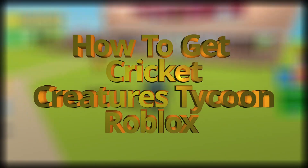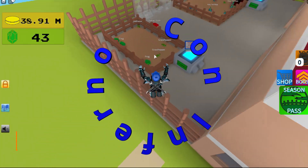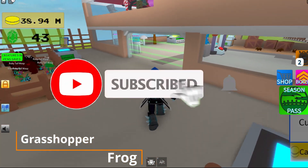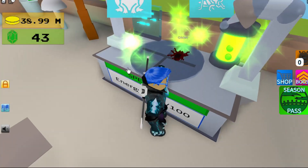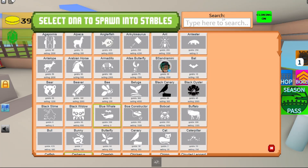Today I'm going to be showing you how to get the cricket. First you get your grasshopper and frog, bring them over to the vision chamber, and that's how you get the cricket.